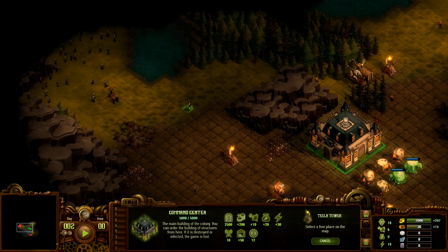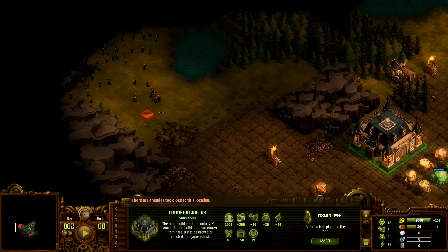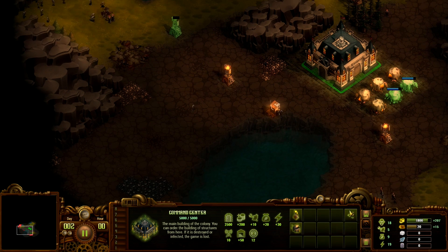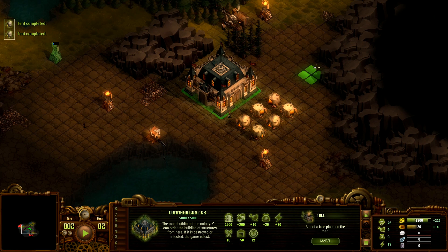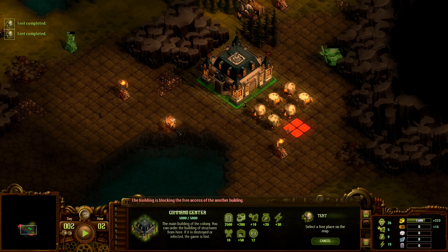Let's place a tesla tower — close enough to the forest, but not too close. We will probably need another tesla tower in this area. We will also need energy, so might as well get started on a mill right away. We'll build it in the corner, and a few more tents definitely won't hurt.